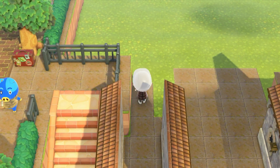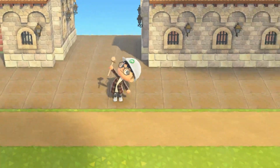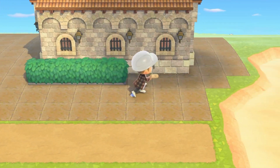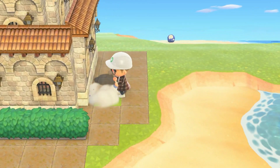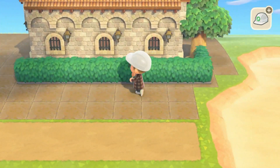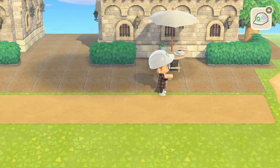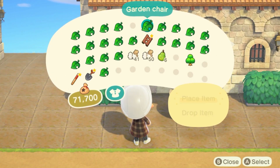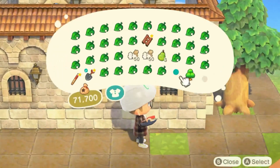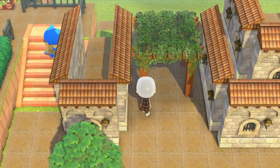Now that I got all the tiles placed and put down all the medieval walls again, it's time to work on these areas over here. I filled it all with tile again, and now for one of my favorite parts — actually decorating. I kind of didn't know what I wanted to go for, so I started off by placing down some hedges to give it more color, and some trees to make it look more realistic and not just random walls everywhere. I added a bistro table, and did a lot of trial and error off camera.